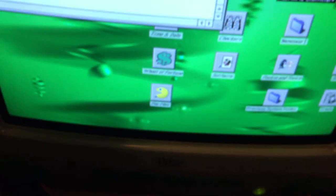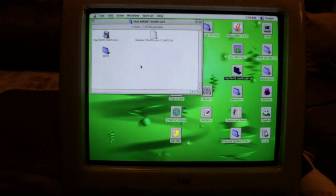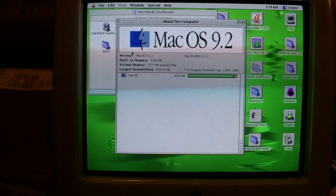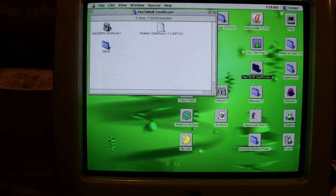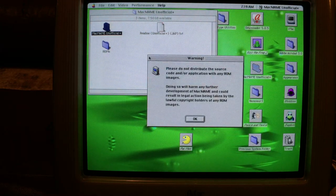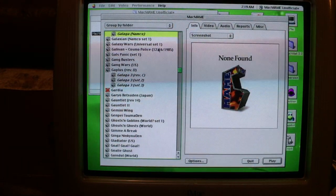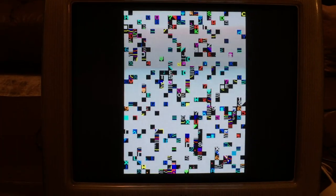Hey folks, as promised I wanted to see Galaga working on this thing. This is an iMac G3, about 20 years old, CRT display — hence the flickering. It's got Mac OS 9.2, not much memory, not much hard drive space, but enough to get a main program working. This is the unofficial name again — legal issues. If you have ROMs, please stay within the rules of your jurisdiction. These were on this machine when I found it in the dumpster.